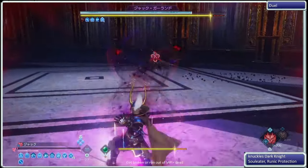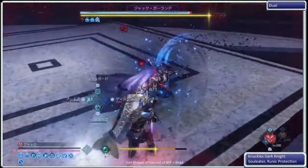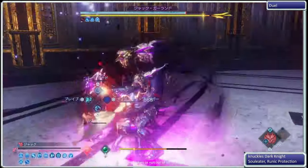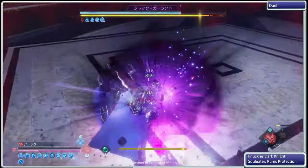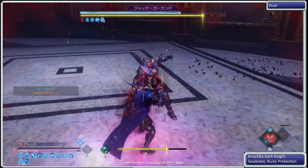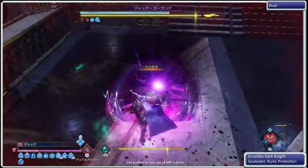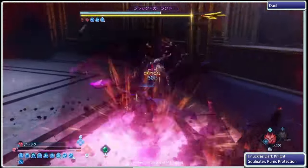Right now I'm at one HP, but instead of trying to Blood Weapon my way back up or anything — because this build is draining so much of my HP — I'm just using Runic Protection instead. I need to absolutely make sure that if it falls off, like it just fell off, I reapply it immediately. Because if I get hit, I die. If I run out of MP, I die. If I get broken, Runic Protection falls off, so I also die.